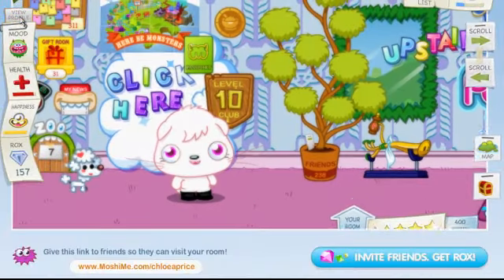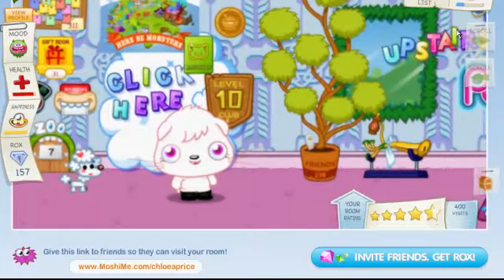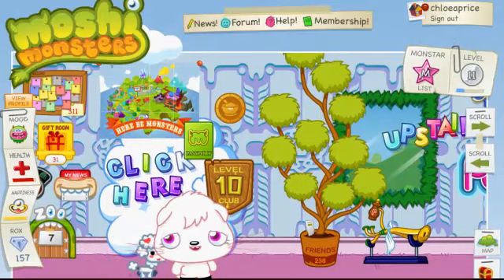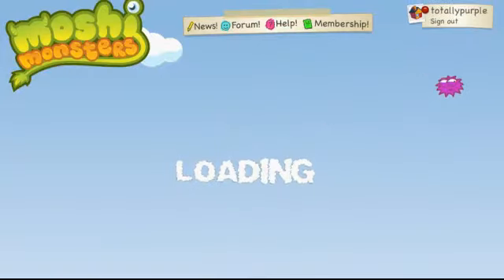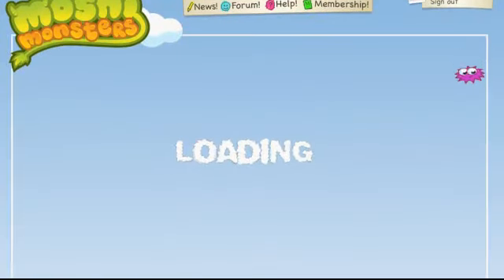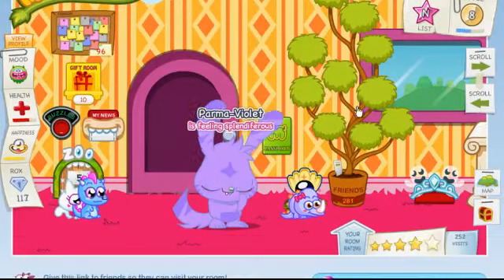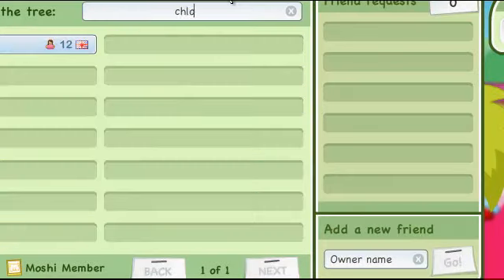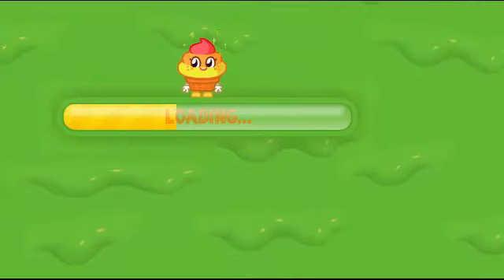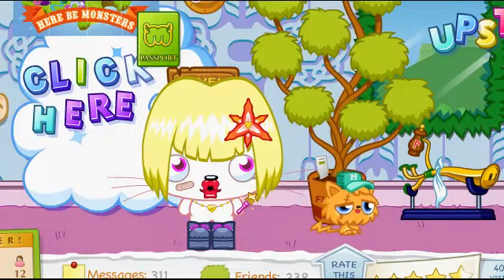When someone visits you, they will see your monster a bit like this. I'm just going to give you a demonstration, so I'm going to pause this recording and show you what it looks like when someone else visits your room. Okay, I'm standing in as my other monster to show you what my monster looks like dressed up. I click on my friend's tree and find myself. This is what it will look like when someone visits my room — I will be dressed up as I was before. That's what it will look like.